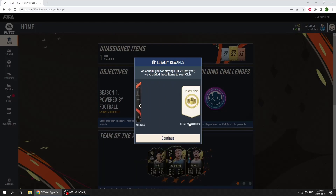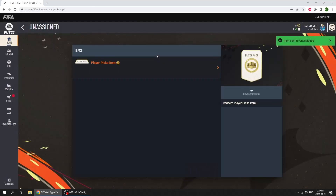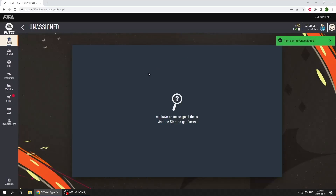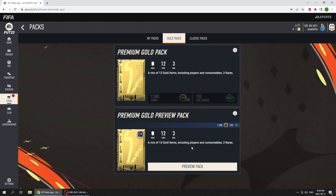Let's see how many welcome back packs we're gonna get. It seems like we got four packs, an ambassador loan, a starter pack, a coin boost, and two gold packs. So for the ambassador pack, just in case we go Premier League, I'm gonna take Son. I know Vinicius is probably gonna be a little bit more broken than him.